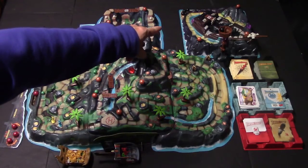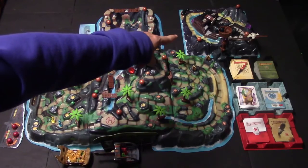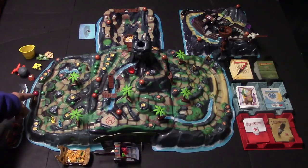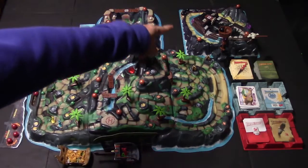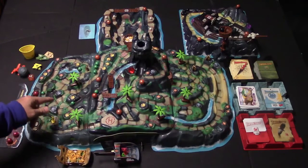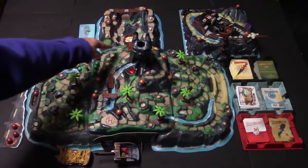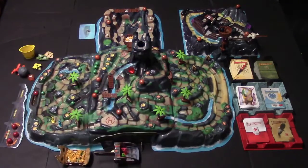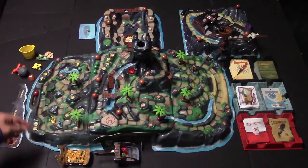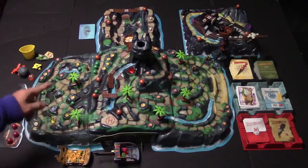Over on the Crimson Cutlass there is one cannonball in the mast. However many marbles are in the scar, you place that many in the mast as well. There are also snapshot spaces at various places on the island. Anytime you land on or pass one of those, you pick up the snapshot card associated with that spot.